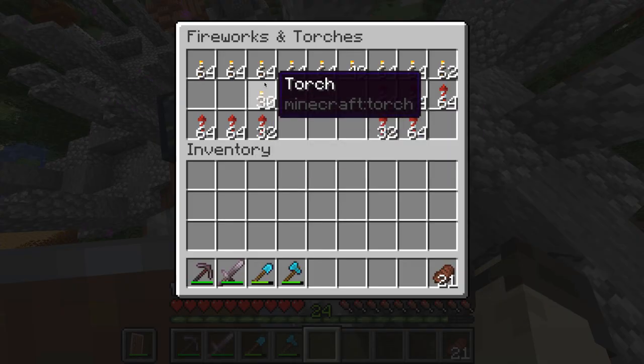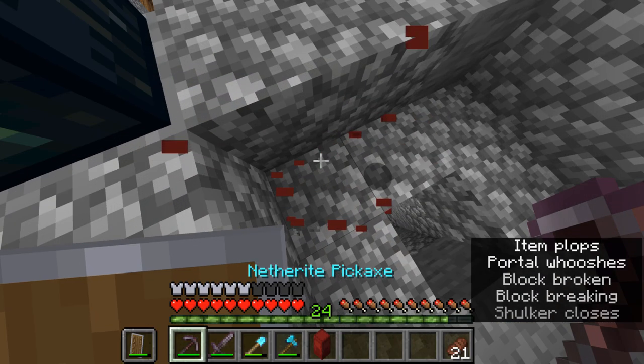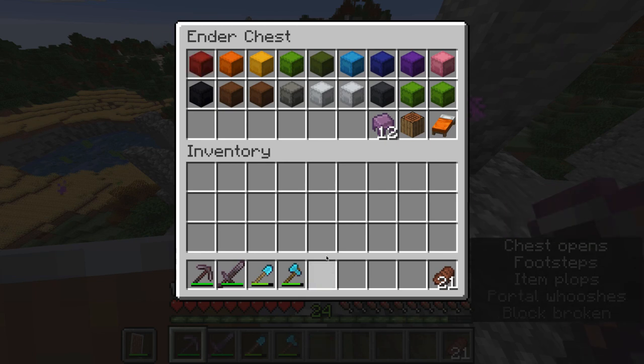First of all, a fireworks and torches box. I have a mini creeper farm which supplies me with about half a chest of rockets in one night's AFK session, so that's not bad. Fireworks and torches — a great idea to have if you have an elytra, or if you don't, just have a torch box.